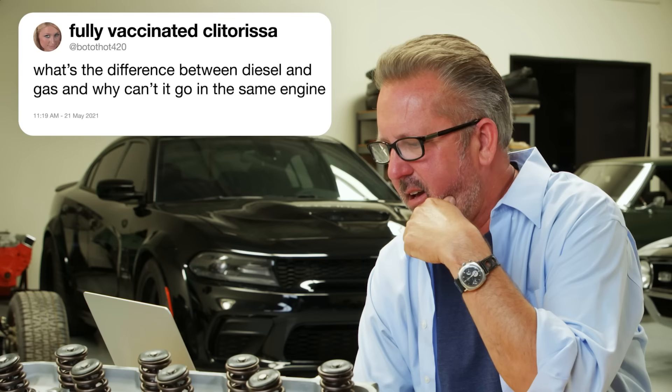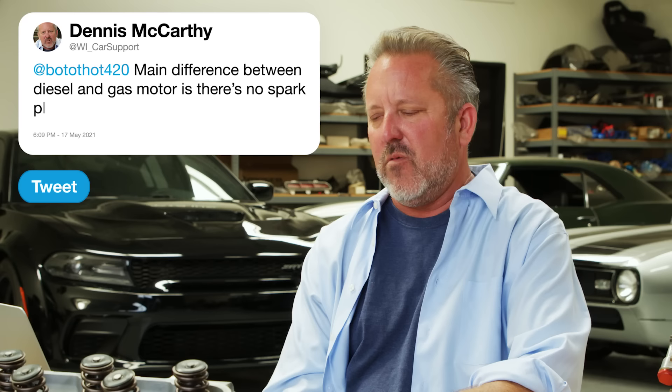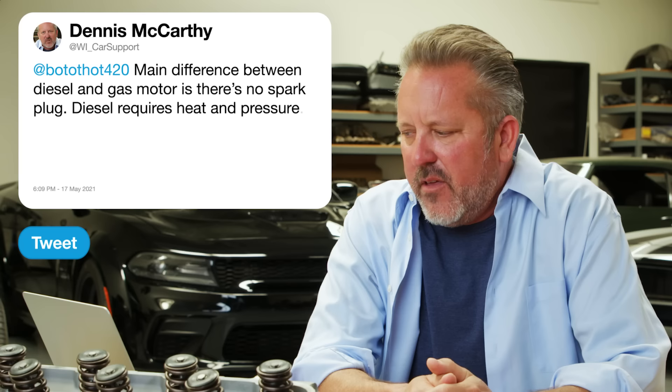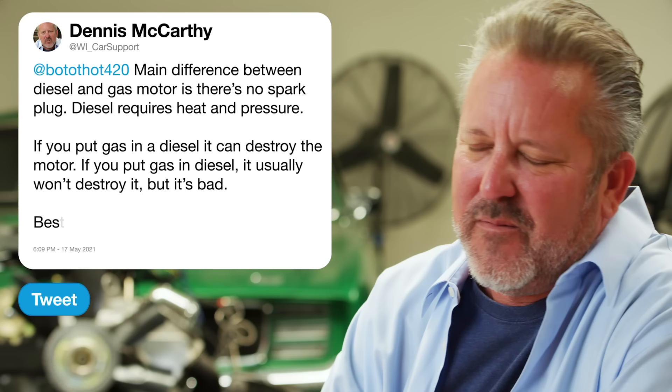What's the difference between diesel and gas and why can't it go in the same engine? The main difference between a diesel and a gas motor is there's no spark plug in a diesel. In a gas motor it's air, fuel, compressed, spark — that's what gets you going. Diesel requires heat and pressure. Same four strokes, but the piston compresses at much higher pressure than a gasoline motor, and it's that pressure and heat that actually ignites it, forcing the piston down. If you put gasoline in a diesel, it can destroy the motor. If you put diesel in a gas motor, it usually doesn't destroy it, but best to avoid that altogether.